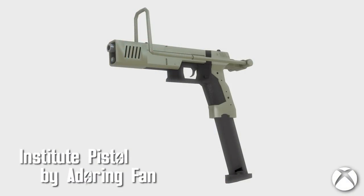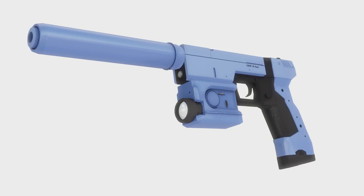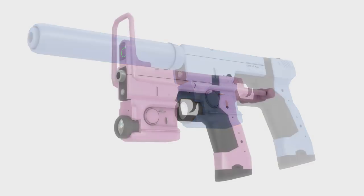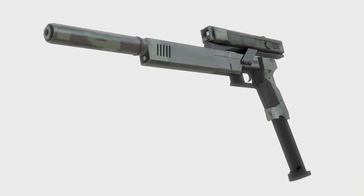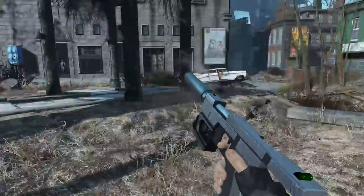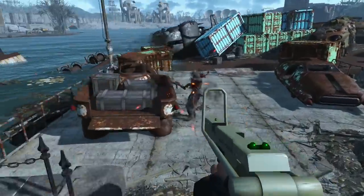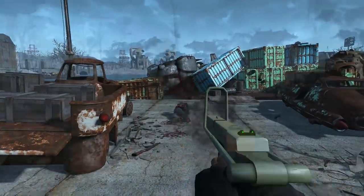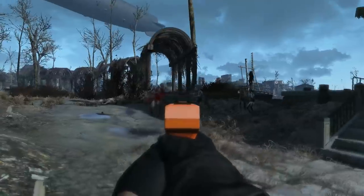Institute Pistol by Adoring Fan. The Institute has ground agents, and those ground agents need a weapon they can rely on in the wastes. The Institute Pistol is that weapon. Simple and effective, it comes in many colors and has a variety of mods to change it for any situation. This includes changing the caliber, which can vary from 10, 45, and 9mm, along with an EMI caliber — an electromagnetic bullet type that will follow enemies when you shoot it.